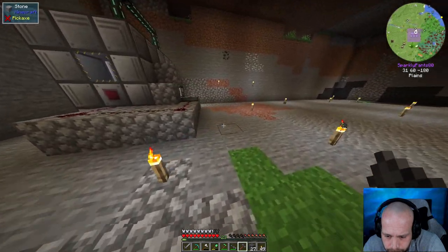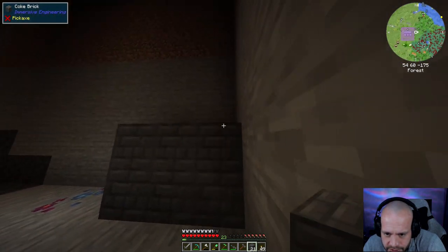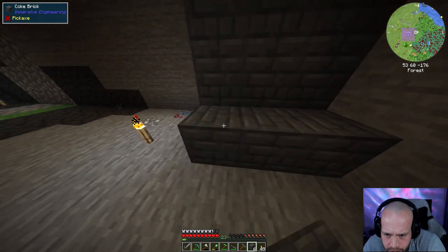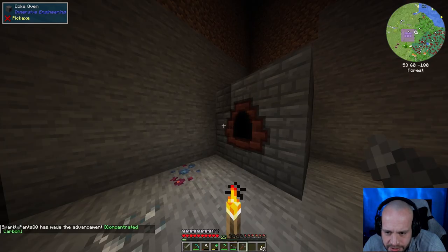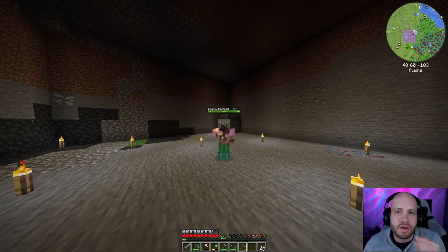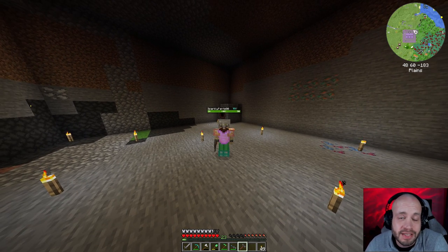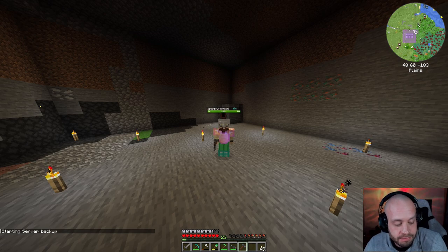Now we can go build the coke oven! I'm going to stick this right over in the far corner. It's a three-by-three-by-three structure so we're just going to build it up like this. Then you get your hammer, right-click the side you want to be the front, and you have this GUI — you put coal in there and it turns it into coal coke. All right guys, thank you very much for watching. We didn't get a huge amount achieved today but slow progress, we're getting there. See you next time in episode 8, and as always, take care.